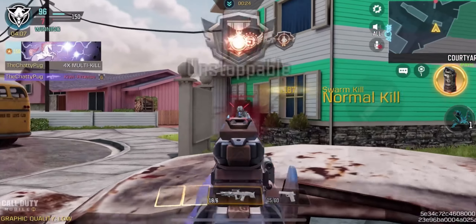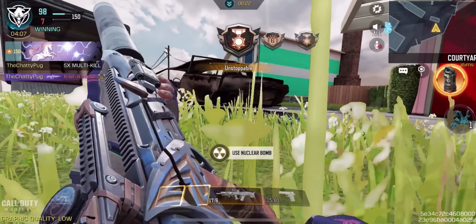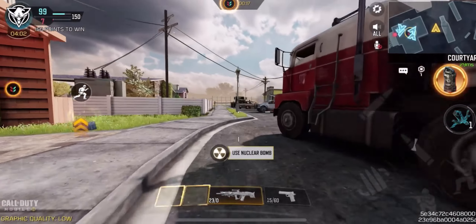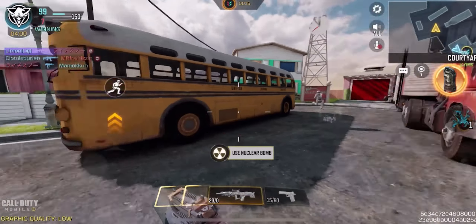If you go with the duplex rounds, they do have slightly less damage, but it's not that much — you'll still get a two-tap at certain ranges. I didn't really see any benefit using the pellet; it didn't seem like it had any difference in the bullet spread.